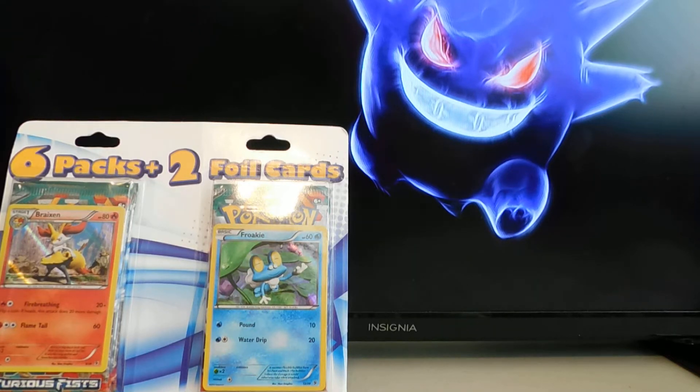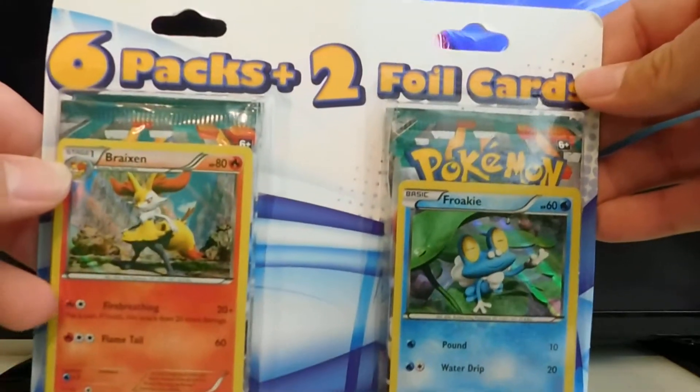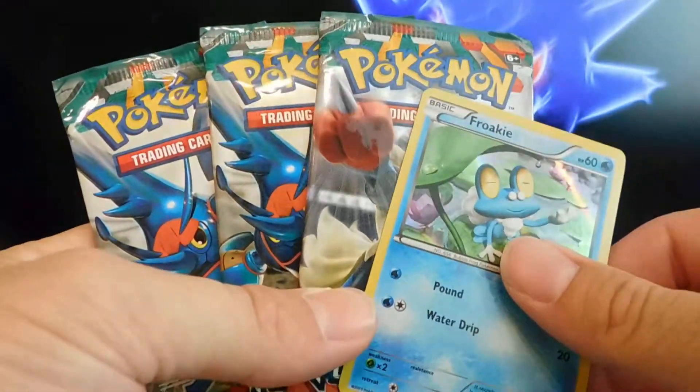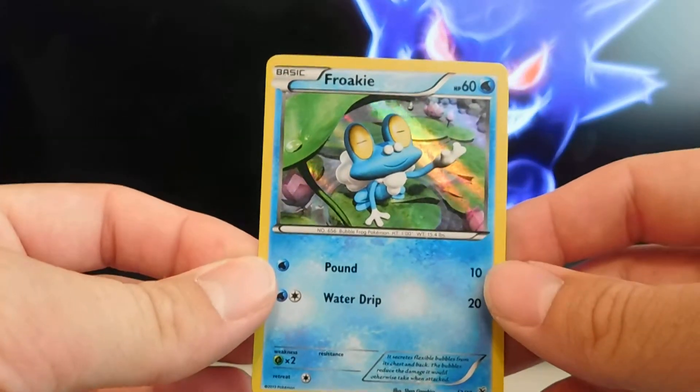What's up YouTube, this is Jeff with Poke Bros and today I'm bringing you a target pack — it's six packs with two foil cards with the Gengar in the background. I think this has six packs of Furious Fist. We're gonna go ahead and get into this right now, tear off one, and open up only three of the Furious Fist packs in this video.